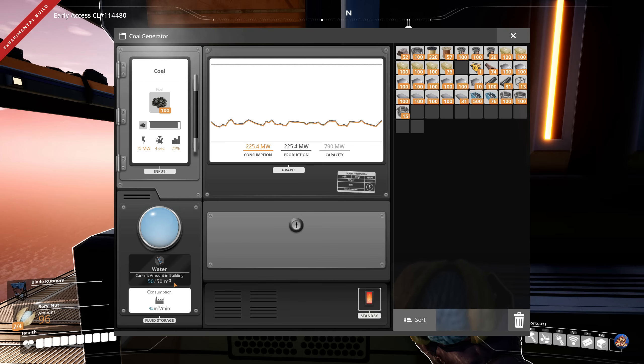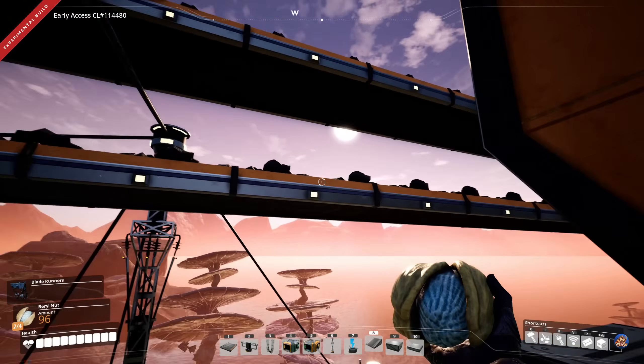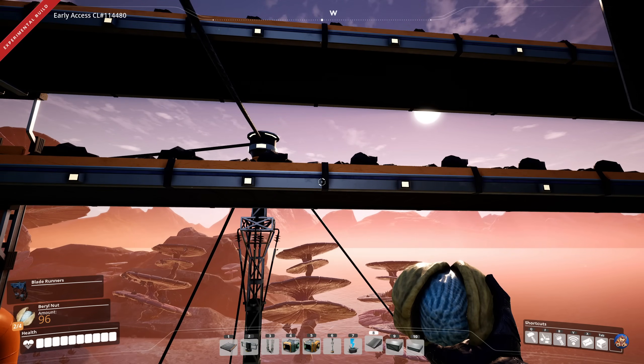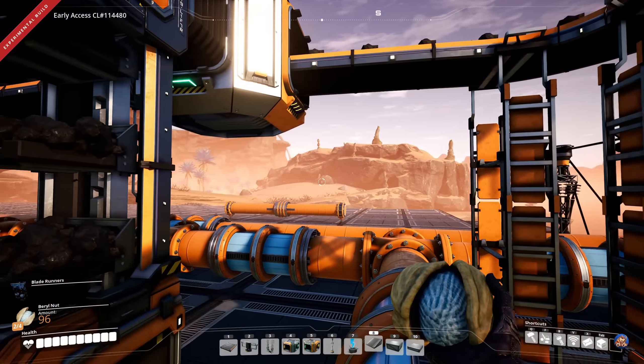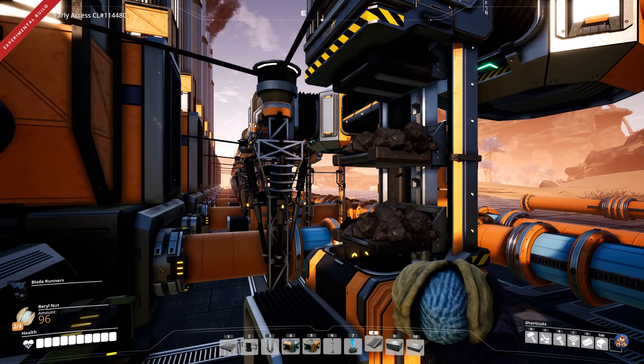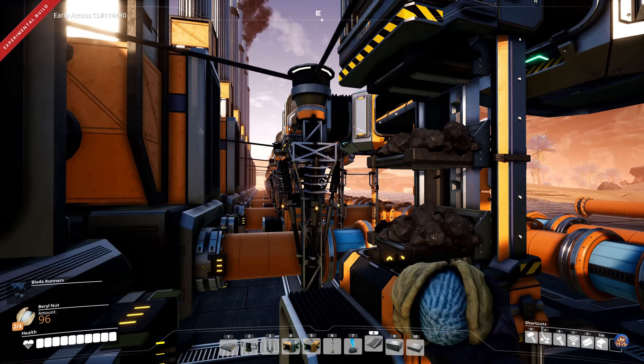At the time you are building your first coal generators, you probably have MK2 belts, so that is what I'm using as a baseline for this tutorial. Since each coal generator consumes 15 coal per minute, one MK2 belt — which can transport 120 items per minute — can fuel 8 coal generators.